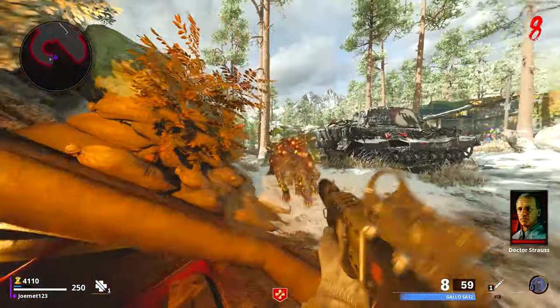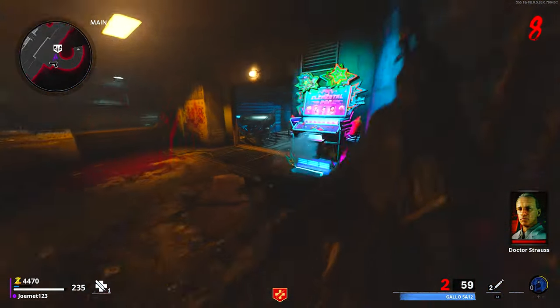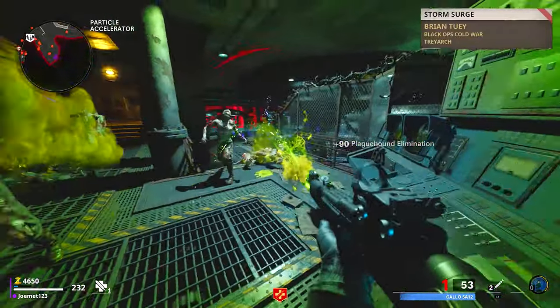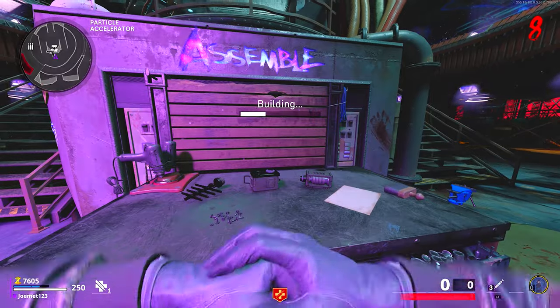One thing to note is that once you grab one part, it closes off the portal for that area. So if the portal spawns in Nocturn and you're able to grab the one in spawn and the one in the crash site, for example, then the next time you go into dark ether mode you'll know that your final part will be at the particle accelerator room.